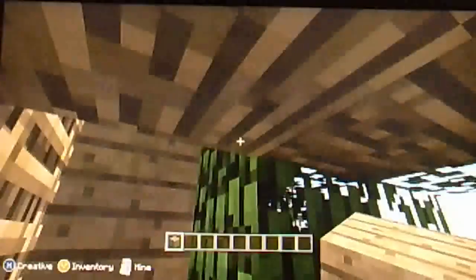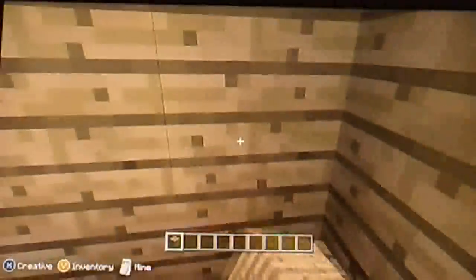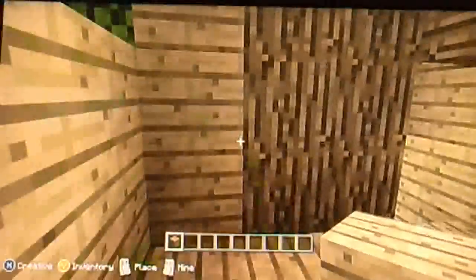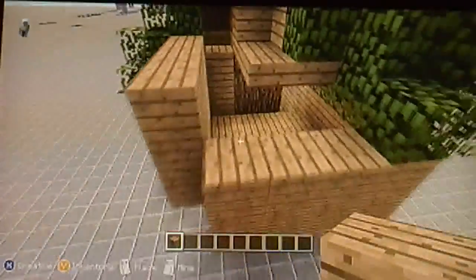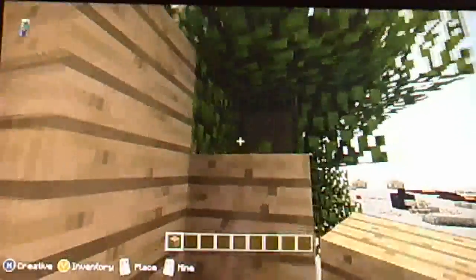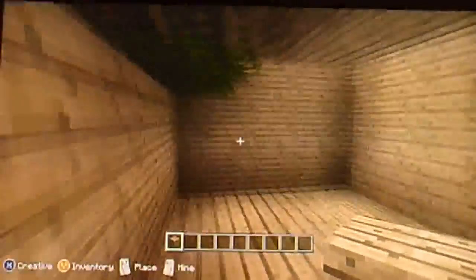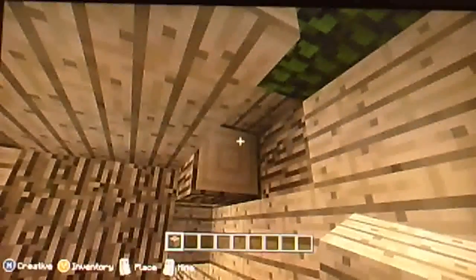Then what you're going to do is make your hallway — almost like a vertical hallway going up. Go ahead and cover it, make those walls another block higher, then one more block higher. Later on we're going to be covering it more with leaves to make it look a little more natural.